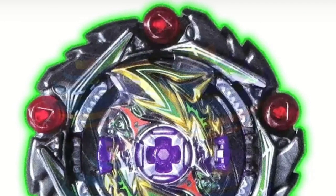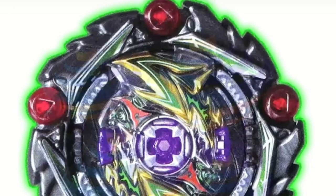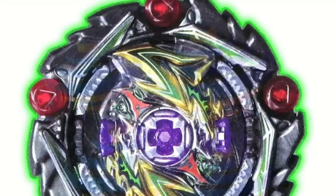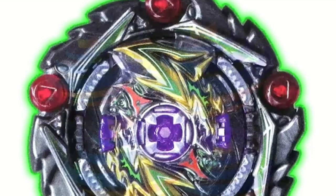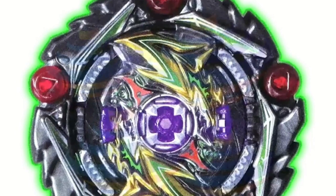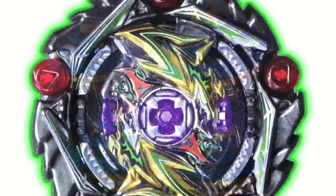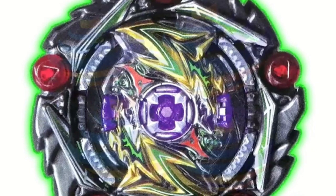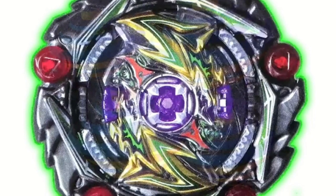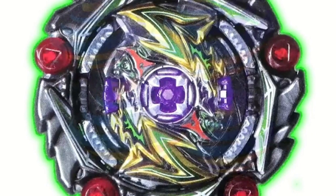Here is a closer look of the whole bay in a front view. The chip core looks really cool — it's glowing and it's purple. You can see the rubber points on it. Now that there's five, I'm sure it's going to have great defense. It looks like there's rubber on it, and there's nothing on the top so they can spin easier.